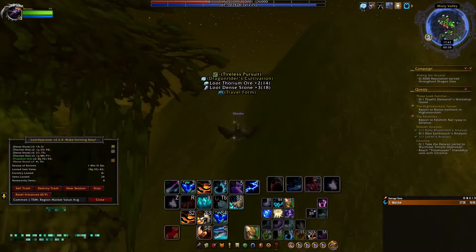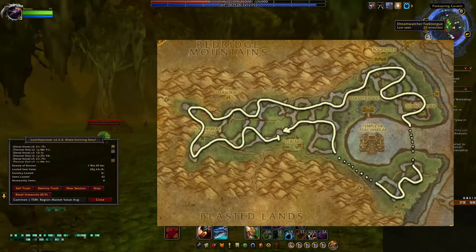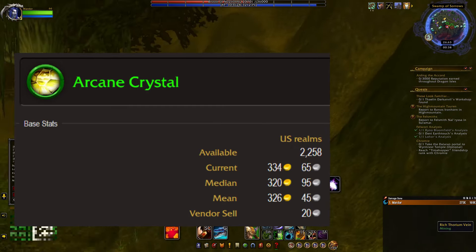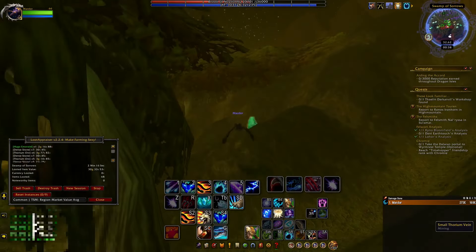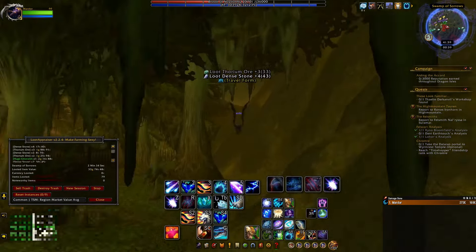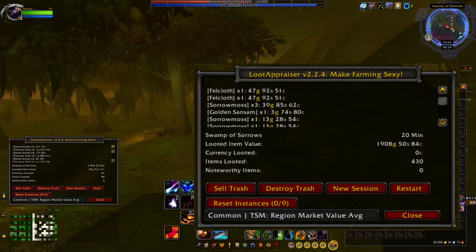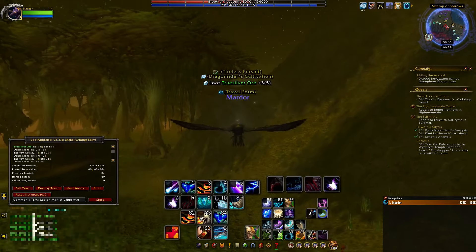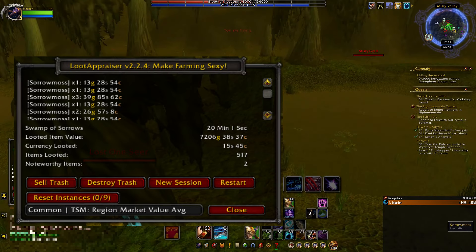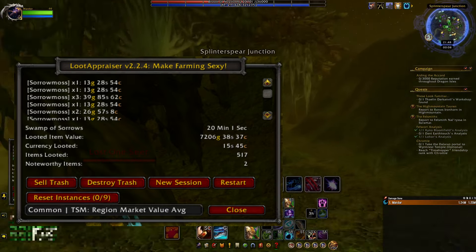For the next farm, I wanted to see how the talisman would affect a gathering farm, so I went with arcane crystals in the Swamp of Sorrows. Arcane crystals are an uncommon quality gem worth around 300 gold, primarily used for transmuting arcanite bars, which are a required reagent for the Sulfuron Hammer. Flying the zone for 20 minutes without the talisman yielded an unimpressive 2,000 gold from just 4 arcane crystals out of 430 items looted. Farming with the talisman, however, yielded 7,200 gold from an impressive 19 arcane crystals out of 517 items looted.